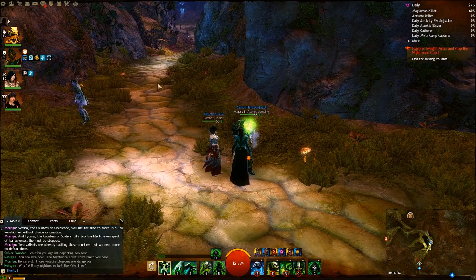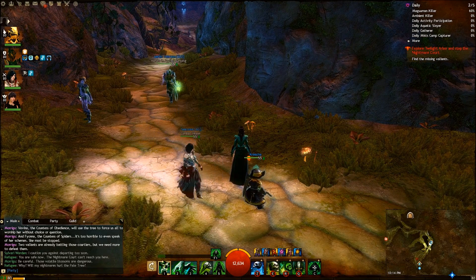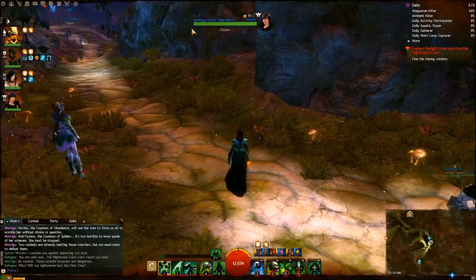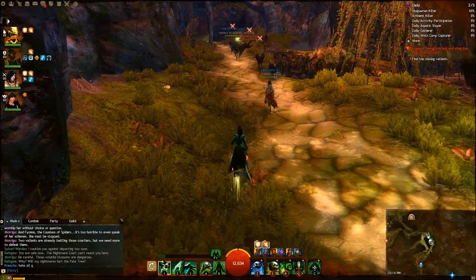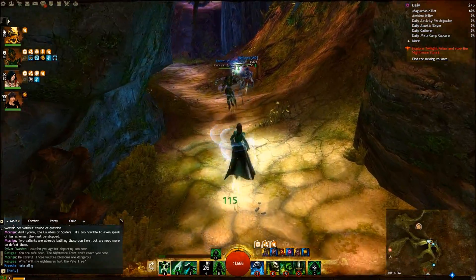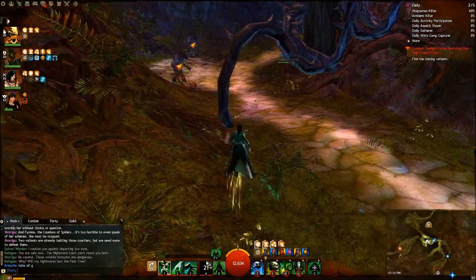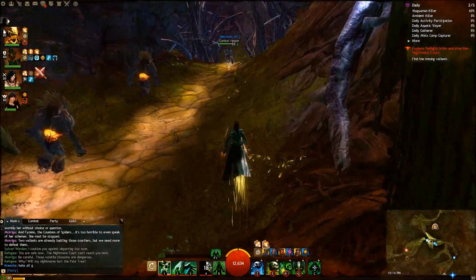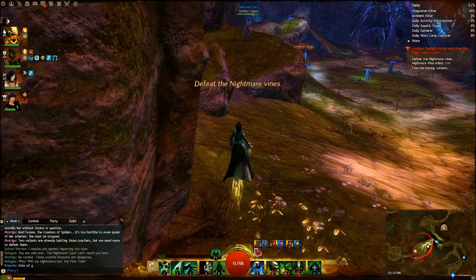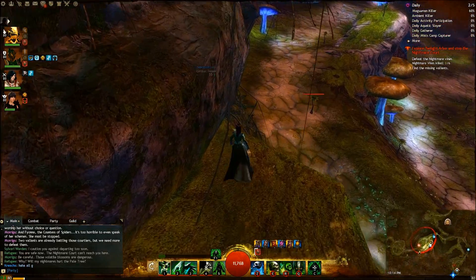Starting off, we wait for our teammate to come in, but he takes so long that we decide to move forward anyway. I chose my Necromancer for this path because the last part requires a bit of survivability — my Necromancer has more survivability than my Warrior, who I used on the up path. Those walls you just passed will knock you down, so I recommend you bring a stability skill or have the Guardian use Stand Your Ground or Retreat. These halts will also knock you down, so again, either dodge, use stability, or block through them.